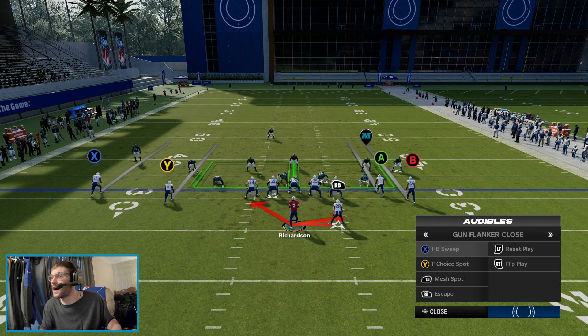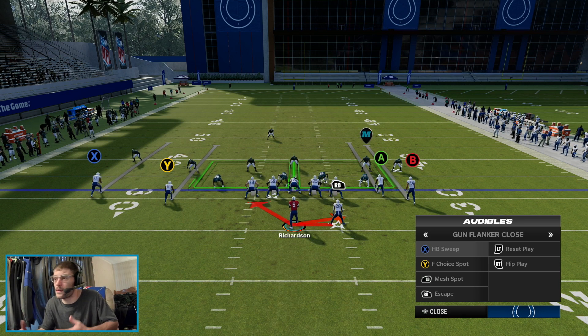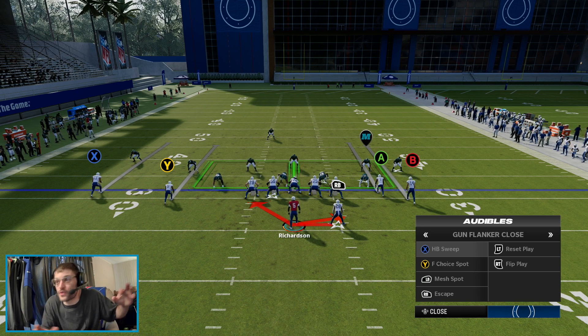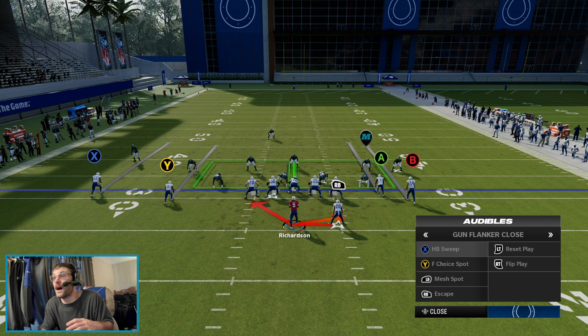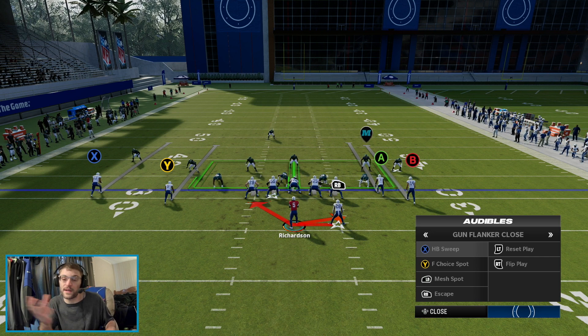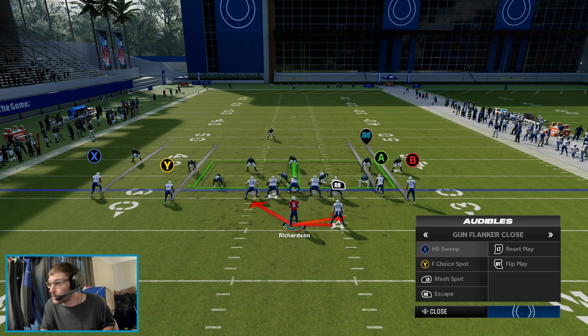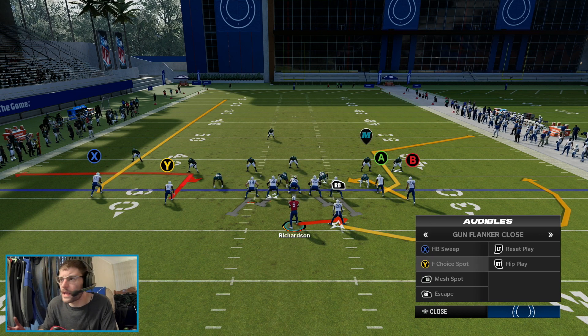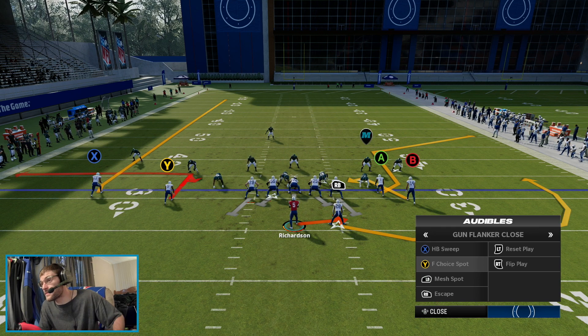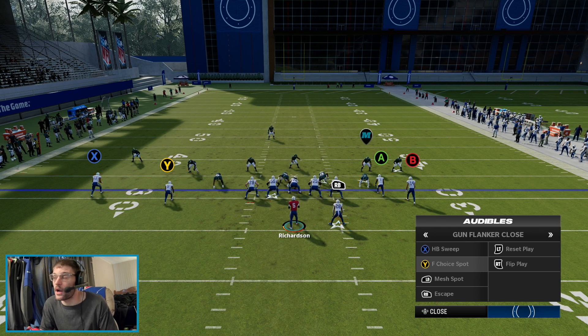We're only running one run at a time: if they go light up the middle, you have the run up the middle; they go lighter outside, obviously the sweep as well. It puts a little bit more stress on the user because they don't just have to come straight downhill — they kind of have to make a play to the left or right side of the field depending on if you flip it or not. Both really, really solid runs. So the first pass play we'll get into here is F Choice Spot — I really like this one.